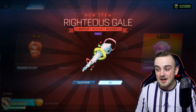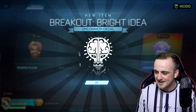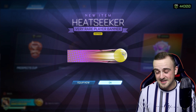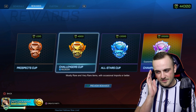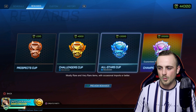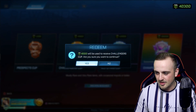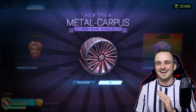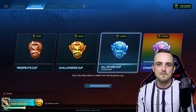We have 32,000 here and 12,000 left. I'm going to open three more Challengers Cups, and then we'll do one and one, because these have been pretty good. Hopefully we don't get uncommons a lot. I'll take one very rare. Now we open an All-Stars Cup and a Champions Cup, and then we do the trade-ups. My crate luck lately has been insane — my tournament luck, not the best. I've opened quite a lot of Champions Cups and most of them have been very rare.